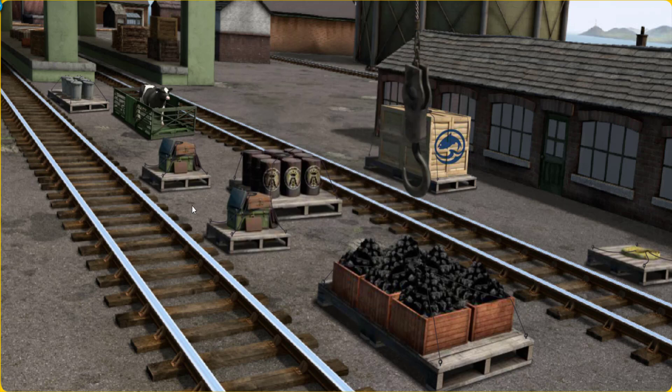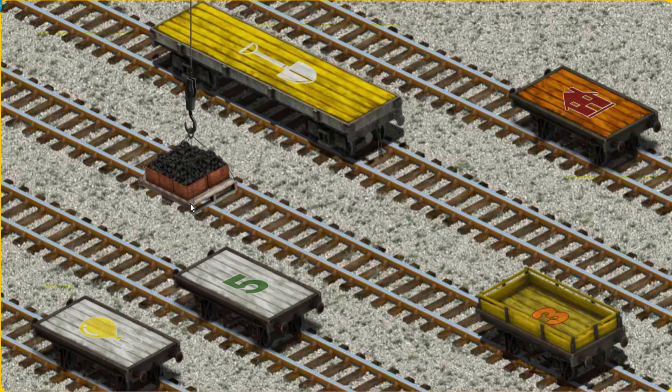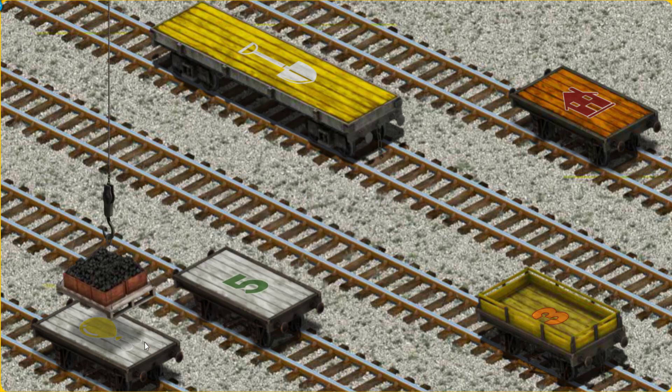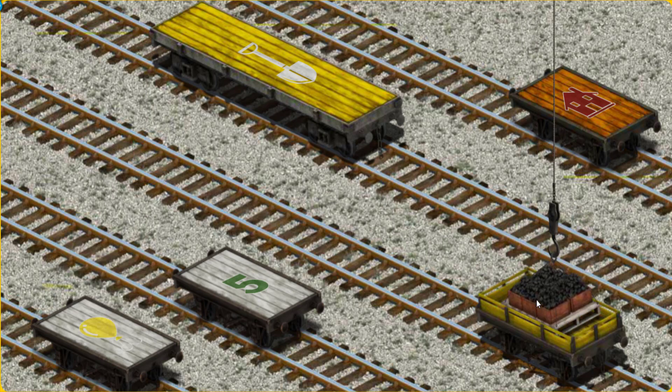You found it! Let's lift and load. Now the cargo must be loaded. Show Cranky where the yellow flatbed with an orange number three is. There you go!